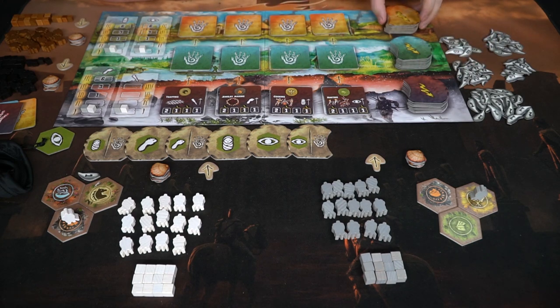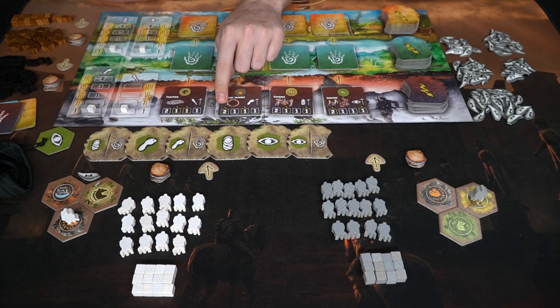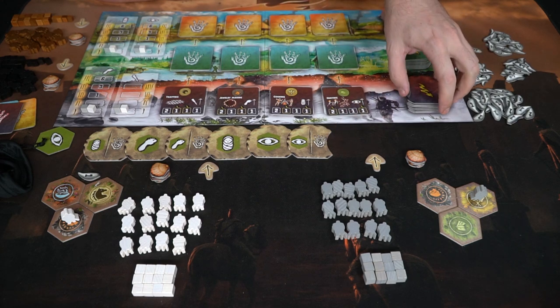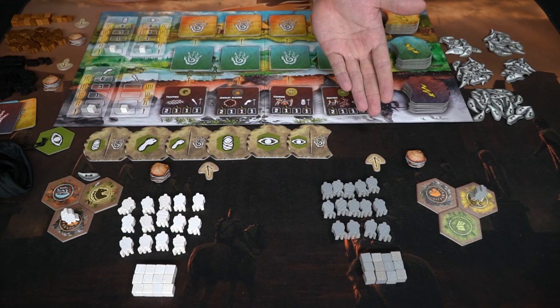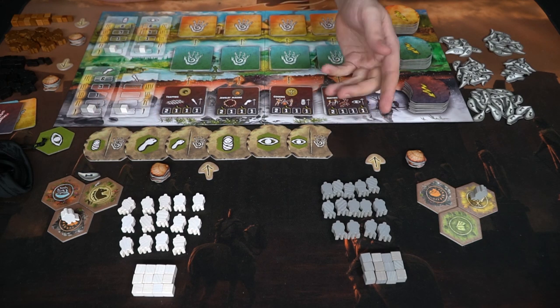Over here are the action tiles. Basically, whenever you place cubes on certain areas of the board with these little lightning bolts, you'll take one of these and place it at the end of the track, which will give you special abilities or actions. After setup, the game is ready to go — the first player, the person who doesn't have a point, is going to be the one who starts.